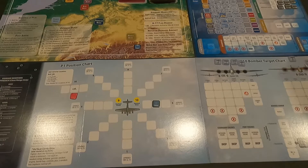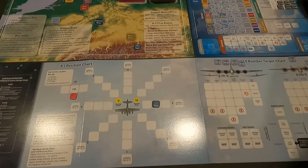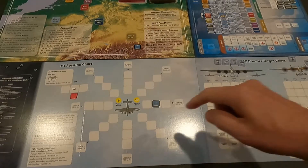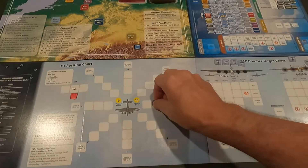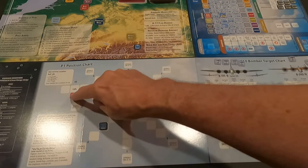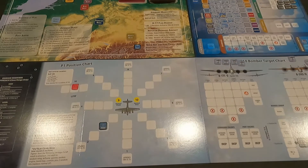Out of the sun means you start advantaged at medium range if desired, and the bomber fighter does not return fire the first round. This is a huge advantage. I roll for my angle of attack and get a two - attack from this side, at medium range. A three is level, and at level when I get close it's plus one engine hit by the fighter.